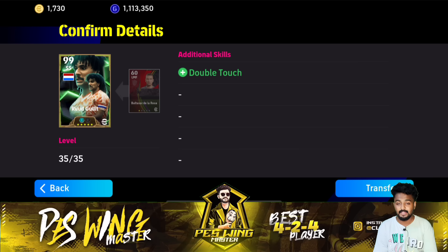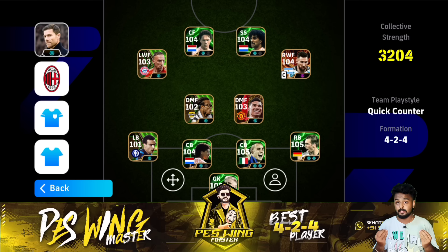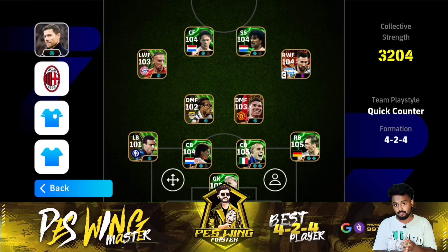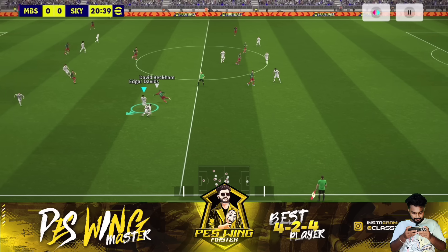Before heading into the gameplay, I'll quickly show you my 4-2-4 squad — this is the squad I'll be using. We have wiped out the pack and have all three players. We'll mainly be focusing on the center forwards van Basten and Ruud Gullit, trying to score as many crazy goals as possible.